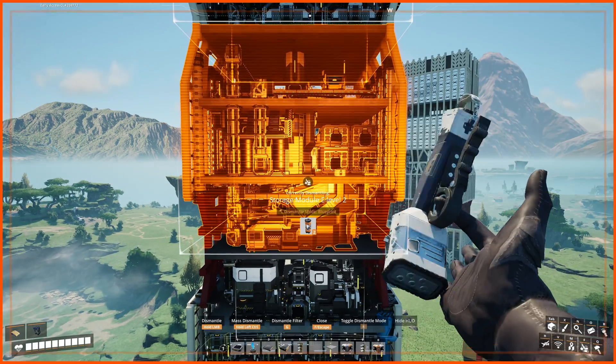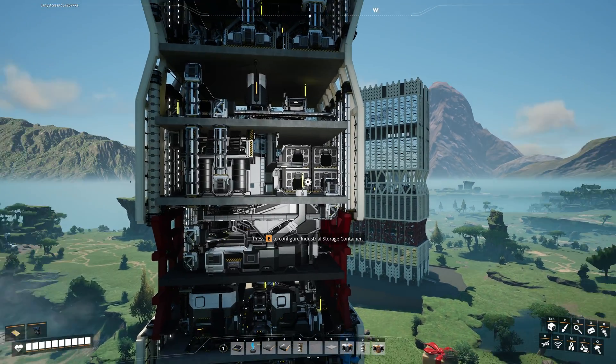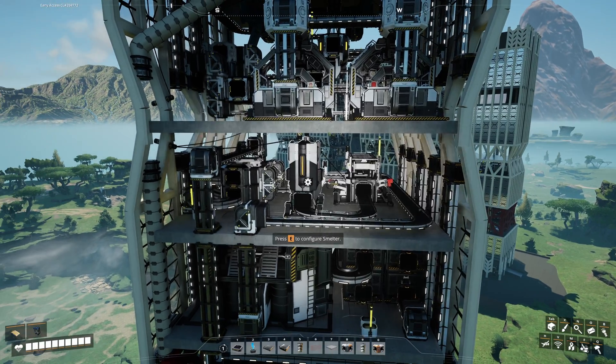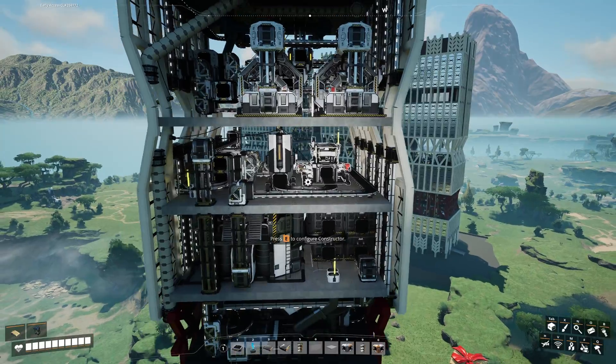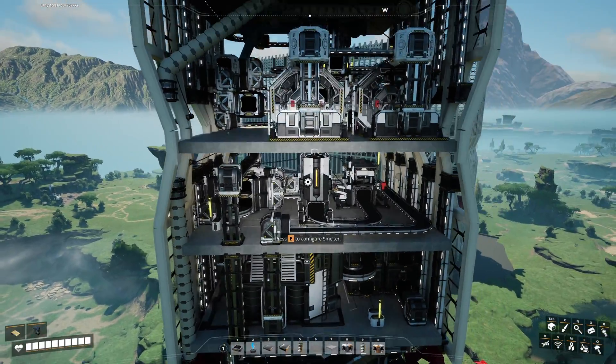After that, we have level two. Here we obviously have our gas filter and iodine filter production, all the buffers and all the logic. After that, we have our caterium being converted into quickwire. Very straightforward — nothing else is going on, just a bunch of logic with all our smart splitters.